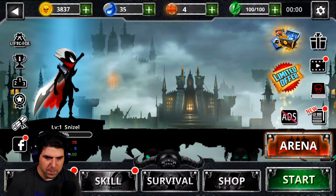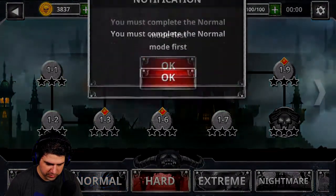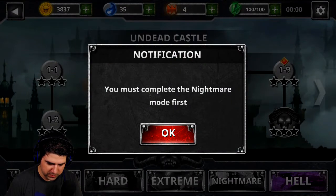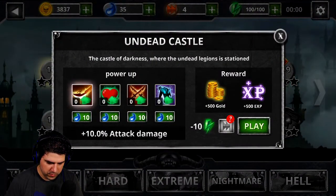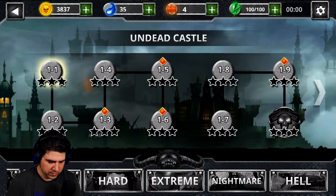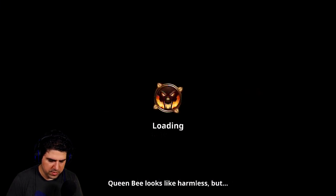Okay guys, here we are on the main menu. Let's go to the starting — the green one, so it's the must. We can choose easy, normal, hard, or Nightmare. Let's go on normal. Undead Castle, 1-1. It uses 10 energy. So this is the kind of game where you have energy, gold coins, keeps, and some stuff like that. Let's just go with this.